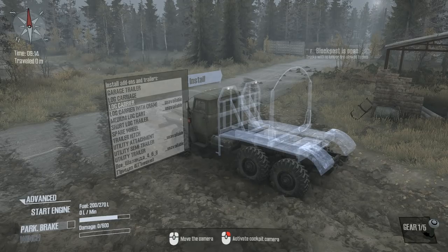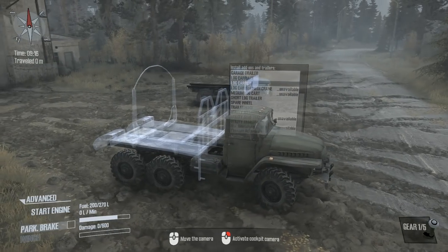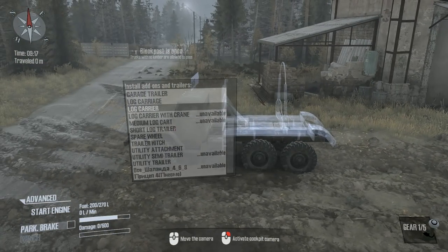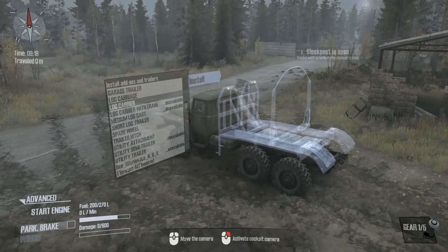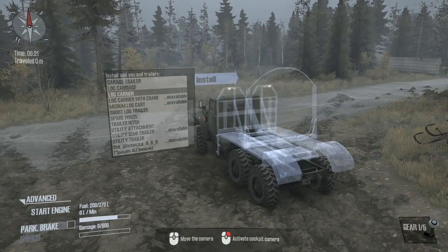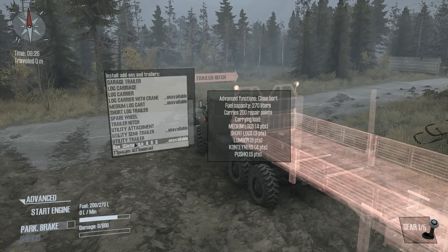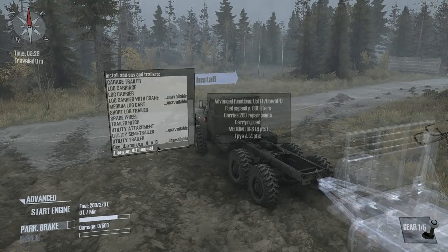Hey folks, it's FrithGuy here — welcome back to MudRunner. This week I said I'd try to get a vehicle from in-game that will take long logs, or I'd get some mods. What I've done is found a couple of mod trailers. We're still on the Downhill map. This one will take a full load of lumber — eight points — and this other one is a trailer that carries medium logs, four points.